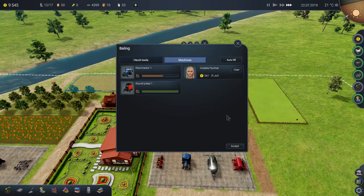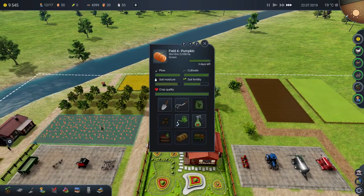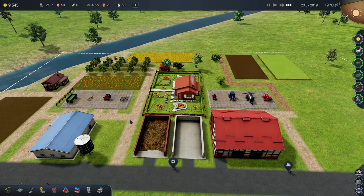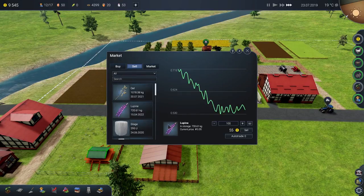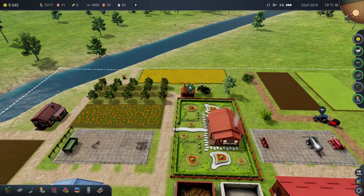We've got to round-bale that up, and then we're going to take care of the pumpkins. Maybe the pumpkins will turn into stuff I can sell. Really? All I got was 720 kilos? That gives me $396? That field was garbage — it was useless.